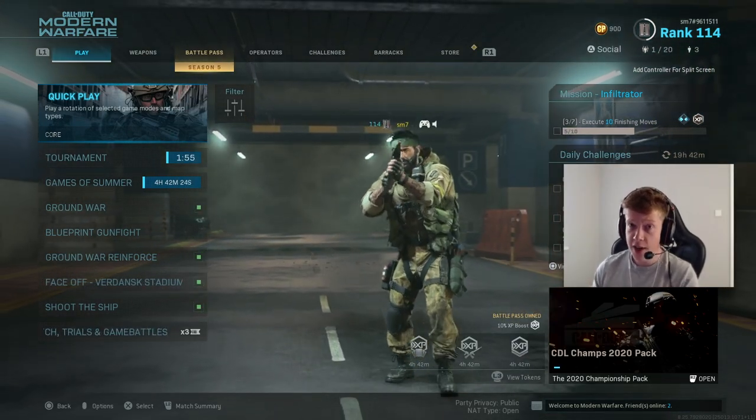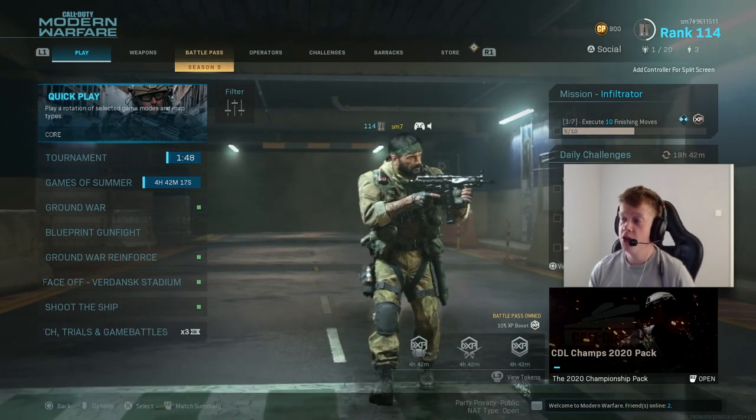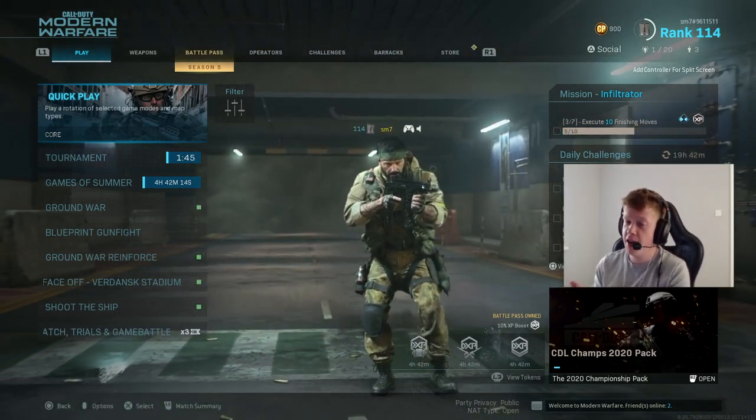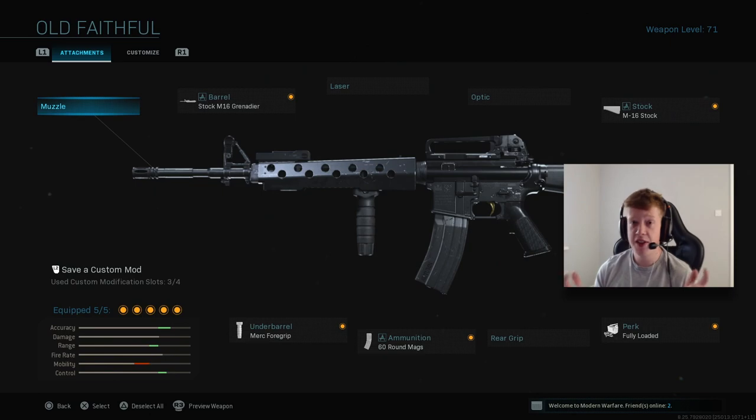There are a few pre-order bonuses you get in Modern Warfare — not covering Cold War ones today. You do get the Woods operator, which you can see on my screen right now. It looks very cool — obviously it's Woods, a very iconic character in the Call of Duty series. The main focus for today's video is the Old Faithful M4A1 variant. I'm not sure if this is hinting at the M16 from the original Black Ops. It comes all blacked out with a gold trigger — very subtle, very cool looking, very stealthy. The only things I've changed on the class are Merc Foregrip and Fully Loaded.